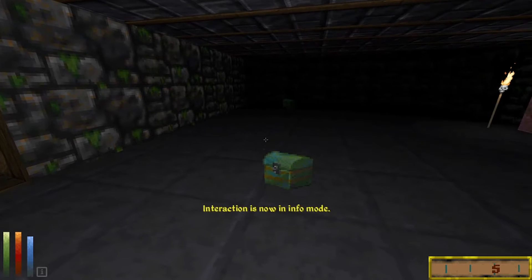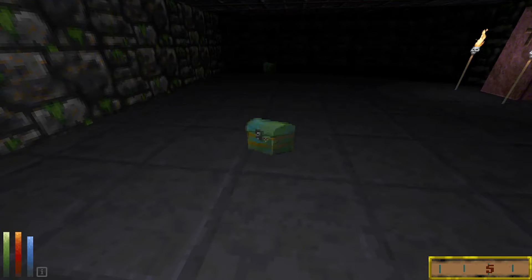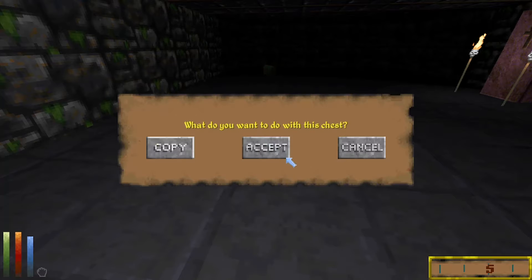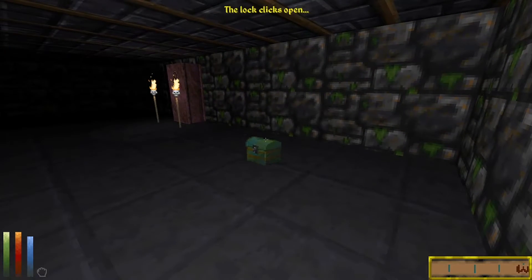Here's what happens when you go into Info Mode and click on it — it gets inspected. In Grab Mode, it opens a prompt asking what you want to do: you can cancel, inspect it, or accept, which unlocks it, opens it up, and gives you the contents.